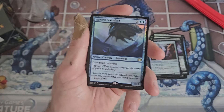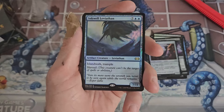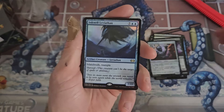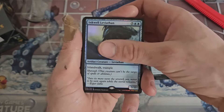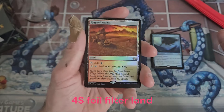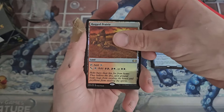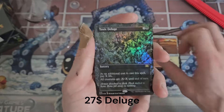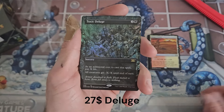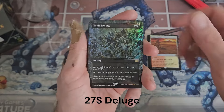Inkwell Leviathan - wasn't this in a Commander deck a long time ago? The mono-blue faerie deck from like 2013 or 2015? Island walk, trample, and shroud - pretty cool but it costs nine. Rugged Prairie - we'll take it, land is always welcome. It's not the most expensive thing you could pull but at least it fills the early slots. Toxic Deluge - that's nice! I think that still might be like 40 bucks. Pay X life, minus X minus X - good little board wipe right there. Alright guys, this is the last pack, don't forget to comment below!